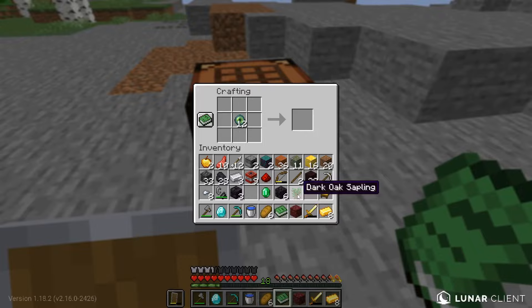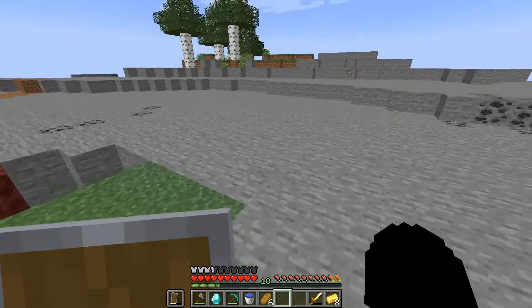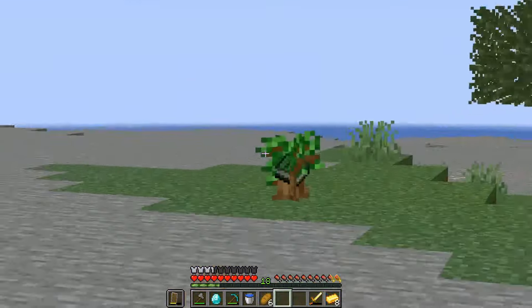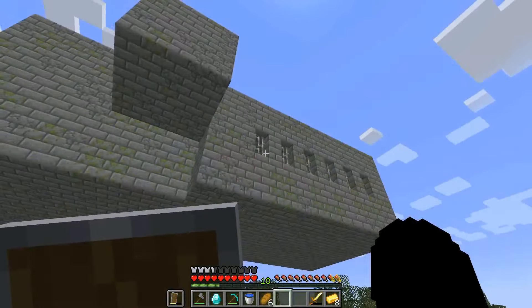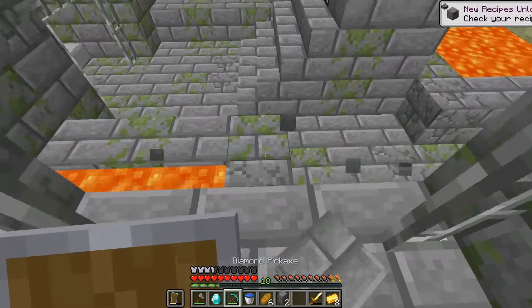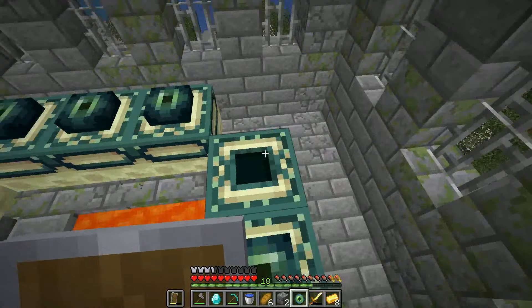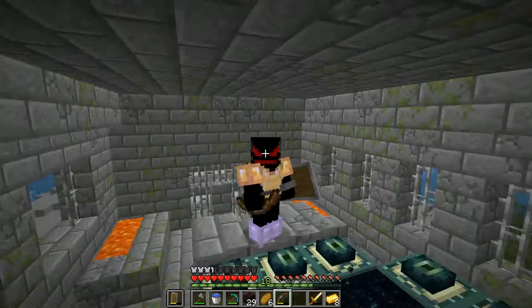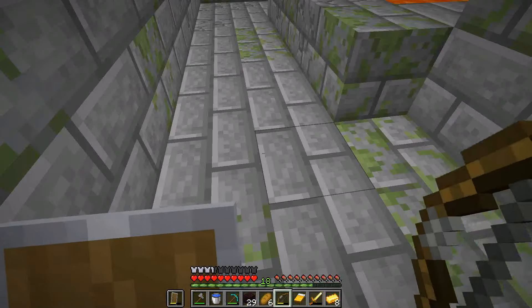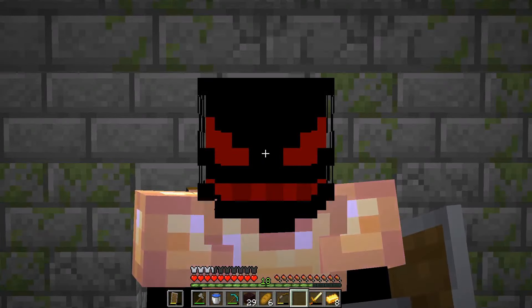We have to use the stronghold modifier on the final sapling - the dark oak sapling. Here goes nothing. And there we go - we have now spawned in a stronghold. That's the portal room right there! We found the portal room. Now let's fill the portal up. The portal is lit - it's time to get inside the end. Let's set our spawn point right over here and defeat the ender dragon once and for all.